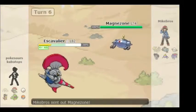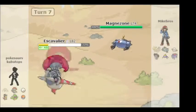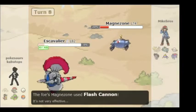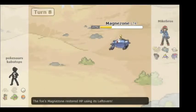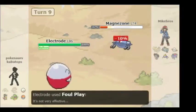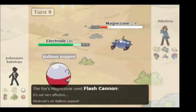He goes with Magmortar. I go for Return to try to knock it out. He uses Hidden Power — I resist it. Return does quite a bit of damage. There's 14 HP left for him; I have 13, and I have a Life Orb attached to Escavalier. He uses Flash Cannon to finally knock out my Escavalier. I go into Electrode. I go for Foul Play, hoping to do a lot more damage, but it did not do as much as I thought. He goes into Flash Cannon — doesn't do too much to me, but pops my Air Balloon.